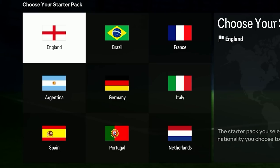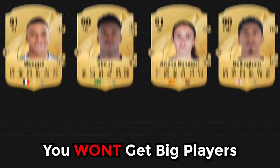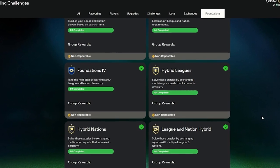When you log on to the web app, you have to choose your starting players. You can choose a nation — it doesn't really matter because it's untradeable and you won't get big players — but I would suggest choosing Brazil, Argentina, England, or France, because these untradeable players can help you along the way when you're going to make your first puzzle SBCs.